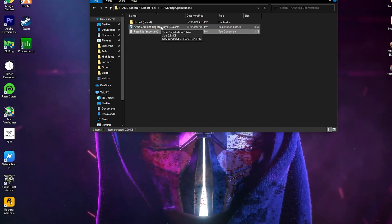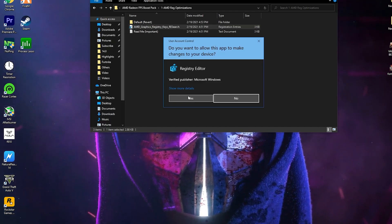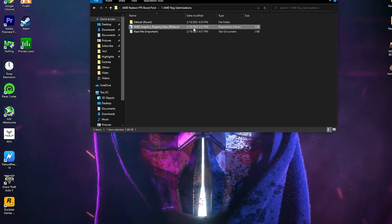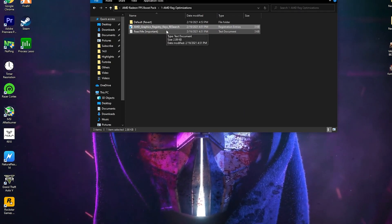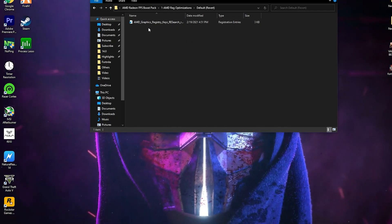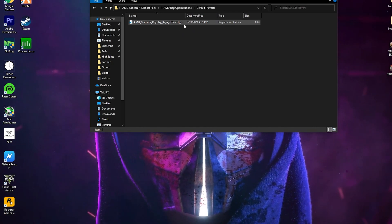To install this registry tweak on your PC, simply right-click here, click Merge, then press Yes and click Yes again, then click OK. After installing this file, if you are getting any problems or want to revert your settings back, you can easily revert your settings back to the default or stock settings of Windows. After installing this registry file, go back into the boost pack.